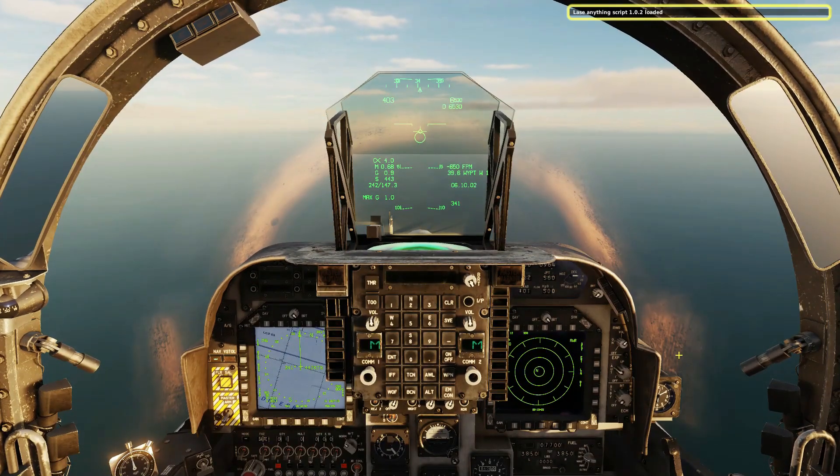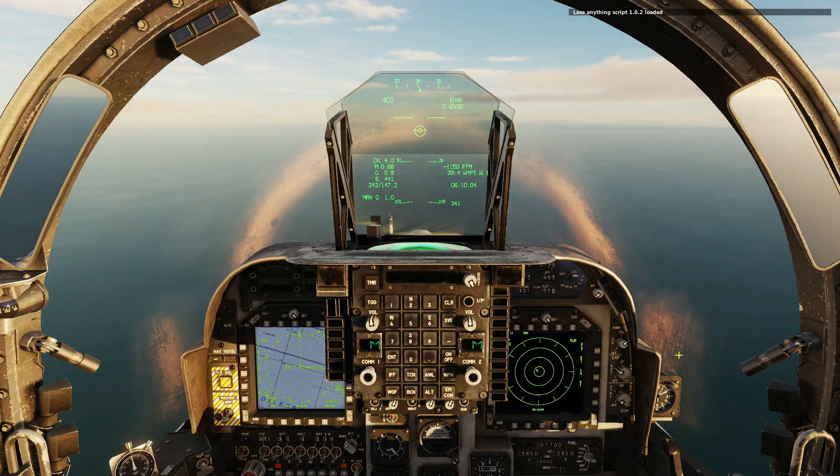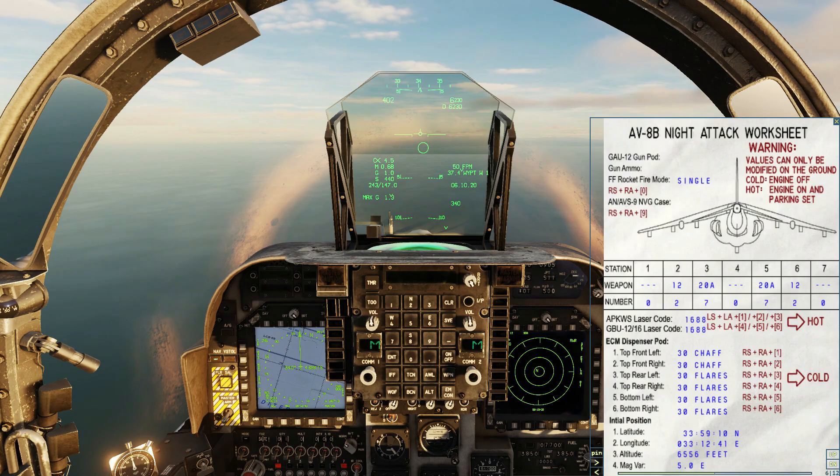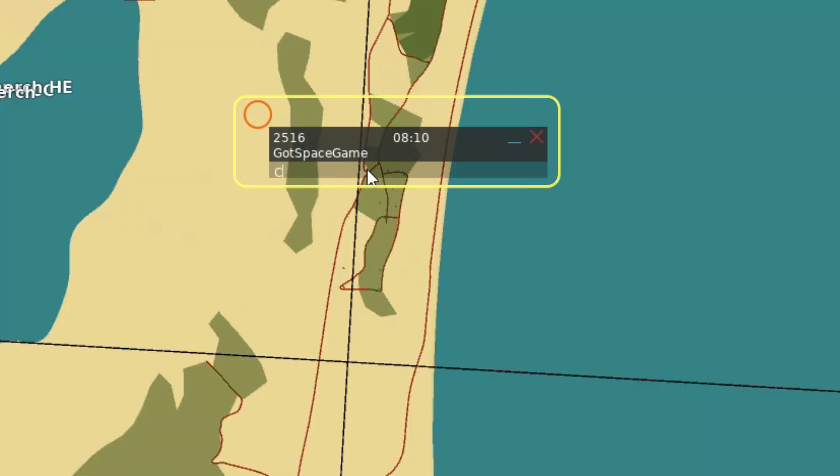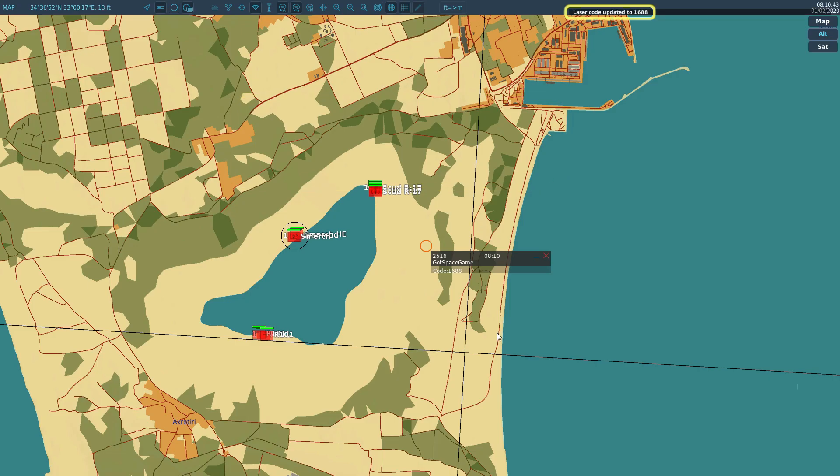Check for confirmation that the script has loaded correctly. We need to tell the JTAC which laser code to use — you can find that in the Harrier's kneeboard. Press F10 to open the mission map, put down a marker point and give it the label 'code:1688' with no spaces, then check the confirmation message.